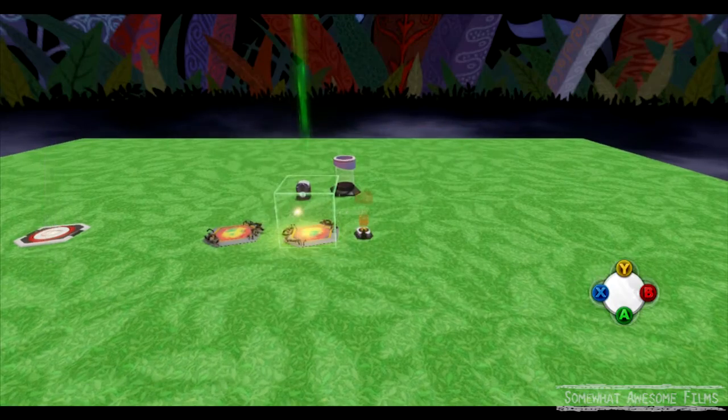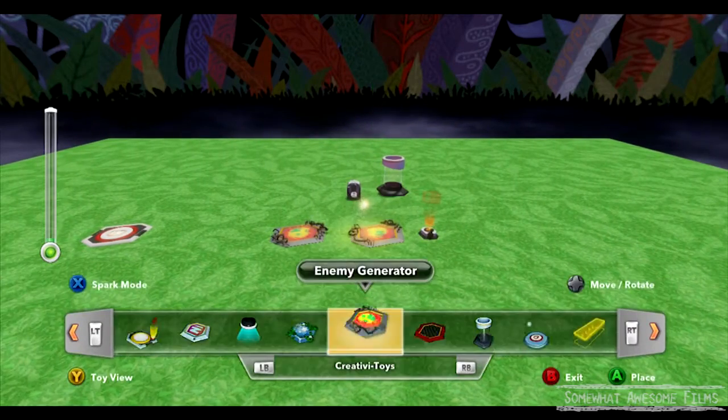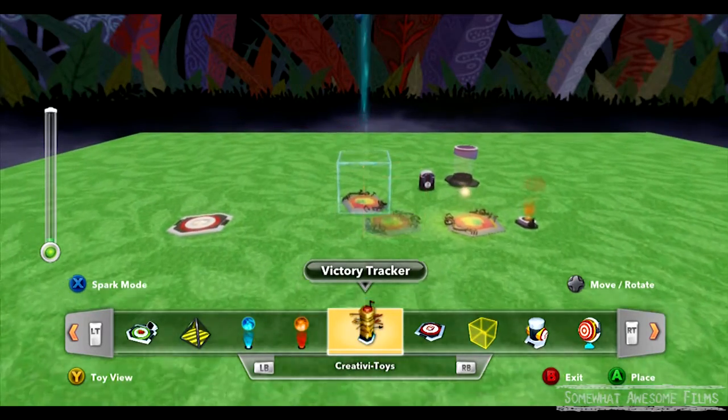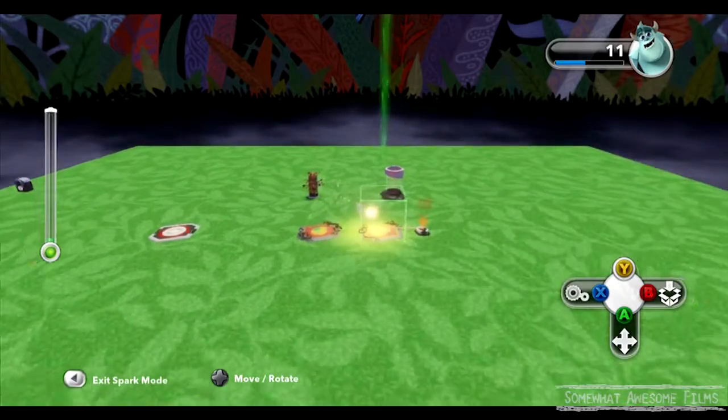And you can reset it. You can set another button to reset it, or an action or something. Like, when we reach three, we can have the party cannon go off. And then when the party cannon goes off, we can reset it. So it's kind of like that.